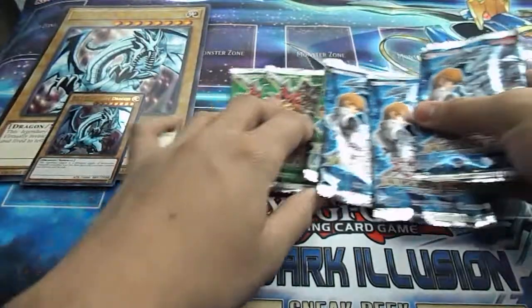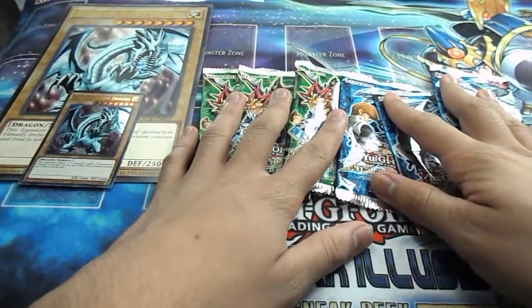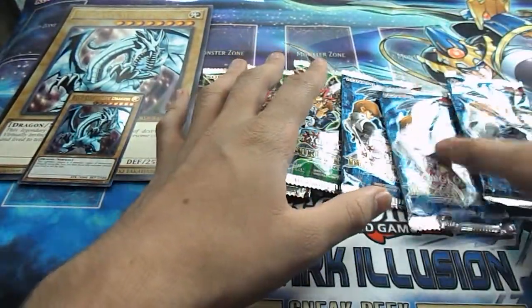And then you get six Duelist packs — three Yugi, three Kaiba. So yeah, let's open and see what we get. Let's start with Kaiba.